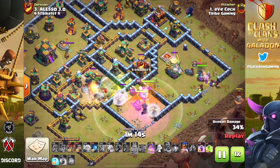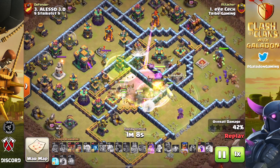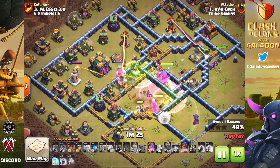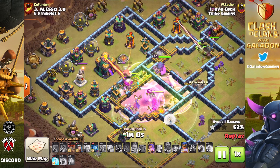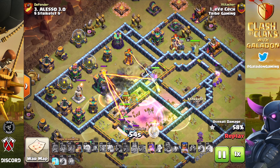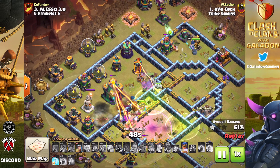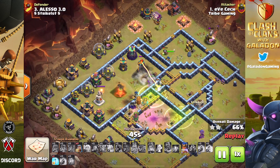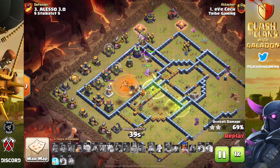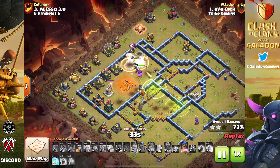The Royal Champion rolls in from the right with all those wizards and annihilates the Eagle Artillery — the Eagle gets some shots off before being wiped out by the hog riders as well. A second Jump Spell gets all the way across the base, because the funnel from the bottom of the Warden made sure that was the only direction for units to go. The Big Boys lead right ahead of the Super Witches into the Town Hall enclosure.